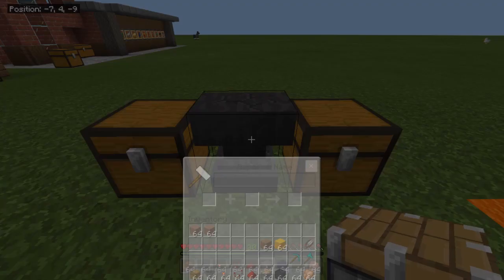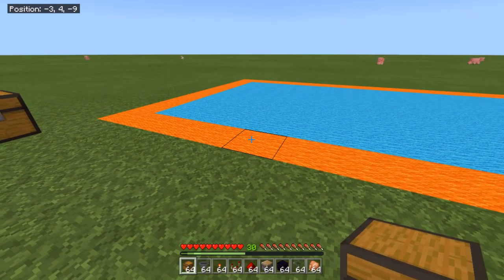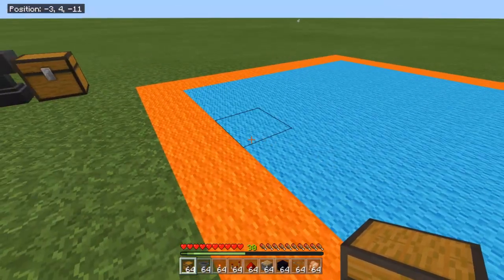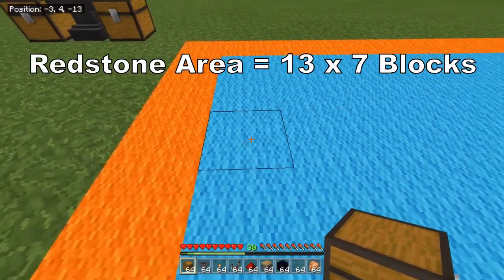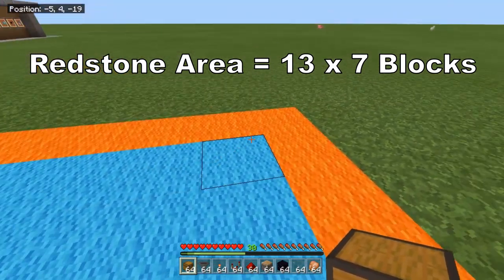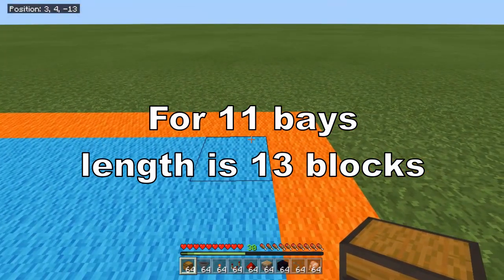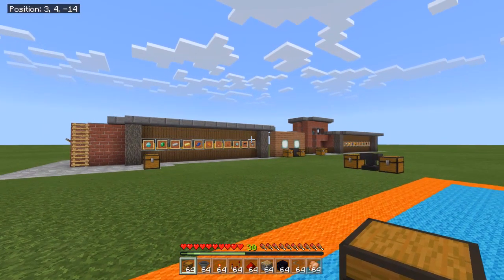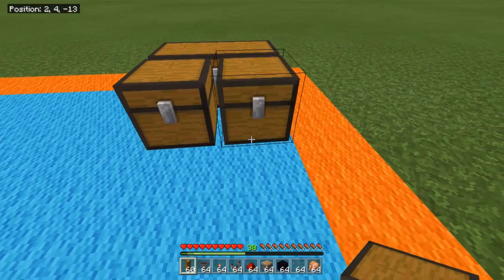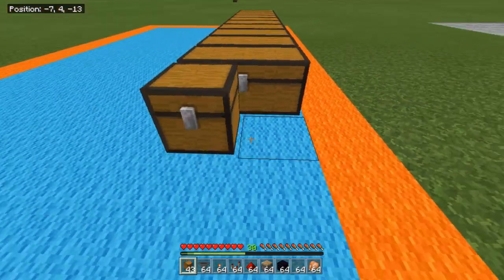With that done, let's get started on the actual build. The blue wool represents the redstone area, which is only seven blocks deep, and the build is 11 blocks long for 11 bays. Starting at the overflow end, place double chests all the way across — that's 11 double chests — leaving a gap of two at the far end.